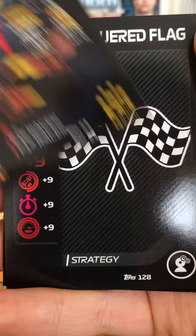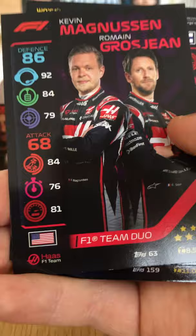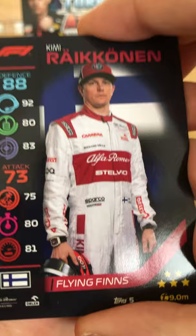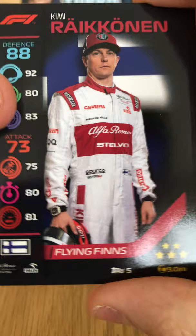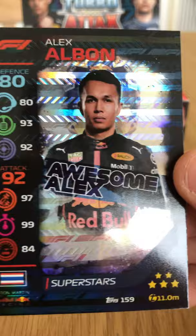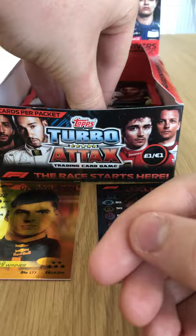We got Max Verstappen base — chuffed with that. The Checkered Flag strategy card. A second F1 duo — the Haas duo of Magnussen and Grosjean. Kimi Räikkönen Flying Finns card with the Finnish flag in the background — very impressive, 10 million. Valtteri Bottas Flying Finns card as well — Hamilton's teammate. And Alexander Albon's holographic Awesome Alex — very chuffed with that one.